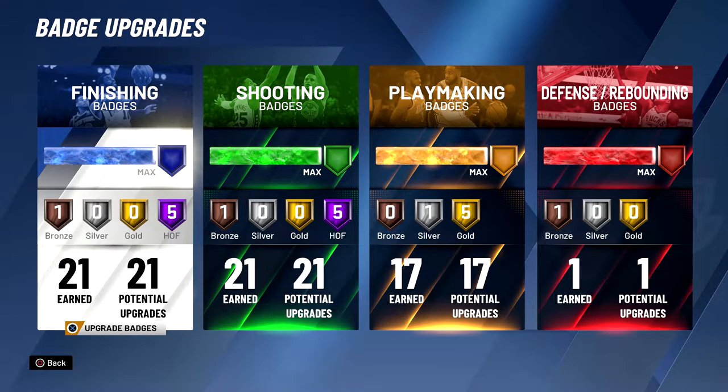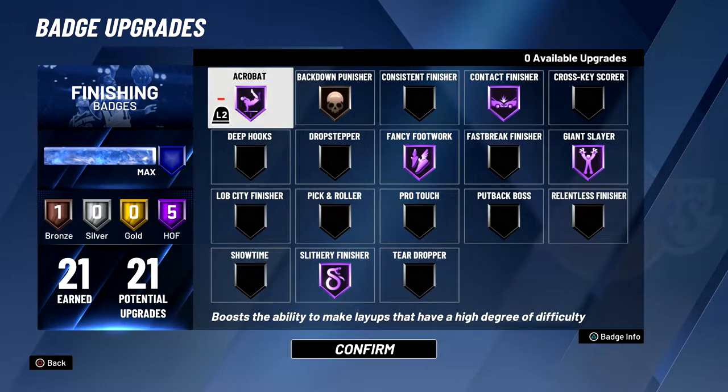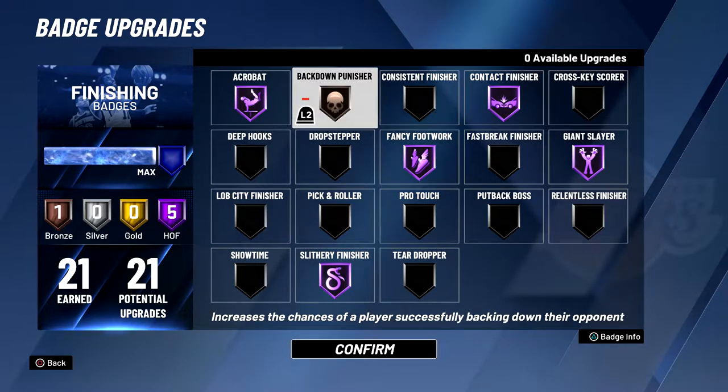For the badges on this build, I have 21 finishing and shooting, 17 playmaking, and only 1 defense. For the finishing badges, I chose Hall of Fame acrobat, contact finisher, fancy footwork, giant slayer, slily finisher, and back down punisher bronze, which helps because I have 87 post moves and a 94 fade, so I can actually body other guards in the paint because of my 75 strength as well. It's pretty easy to score in the post when I need to, but I don't really use that too much.